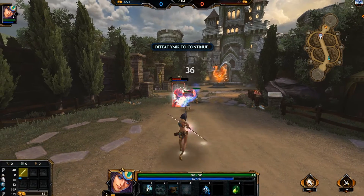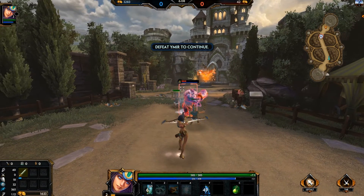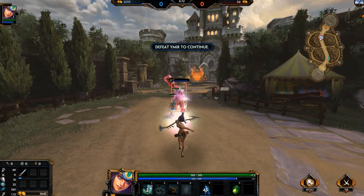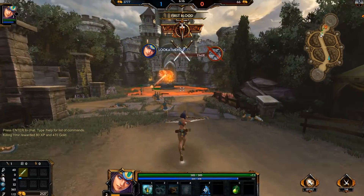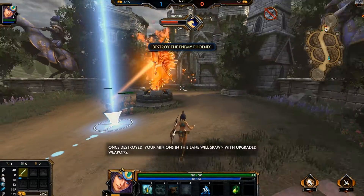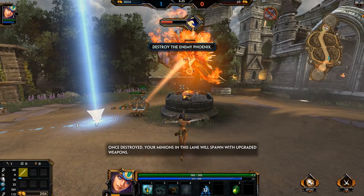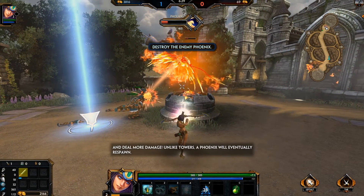I'm failing — but first blood, there we go! Ahead is the enemy phoenix, which can only be damaged by your basic attack. Once destroyed, all of your minions in this lane will spawn with upgraded weapons. I also like the bar up top for the phoenix showing its health.